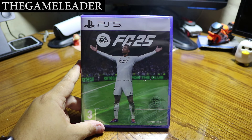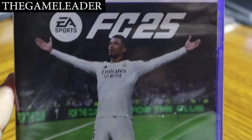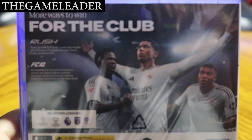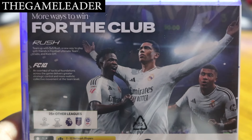Without further ado, let's start the unboxing of FC25 for the PlayStation 5. As you can see right there in front of you, it is the main title and you can see Bellingham at the front cover of FC25. Take a look at the back — more ways to win, for the Club, Rush, and FC IQ.